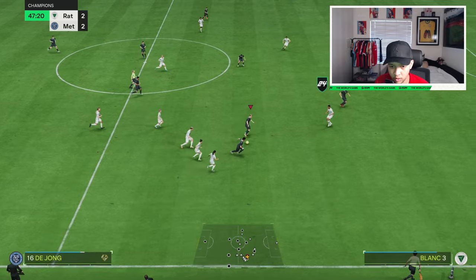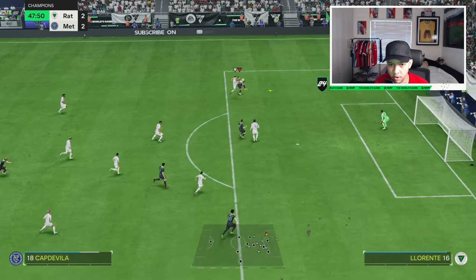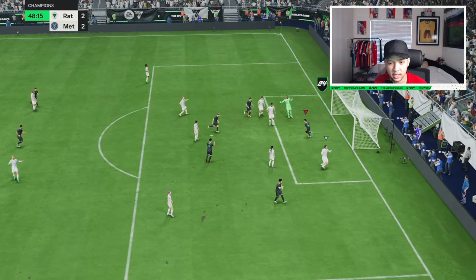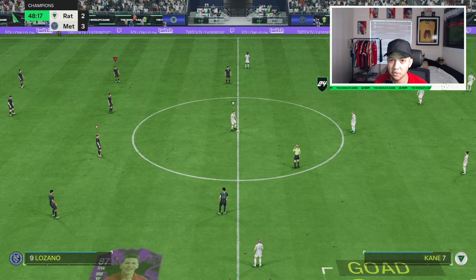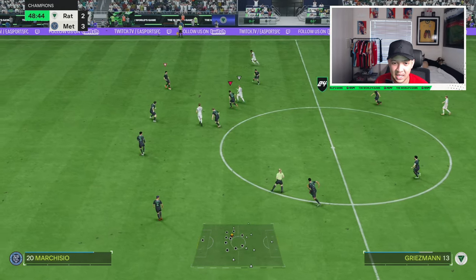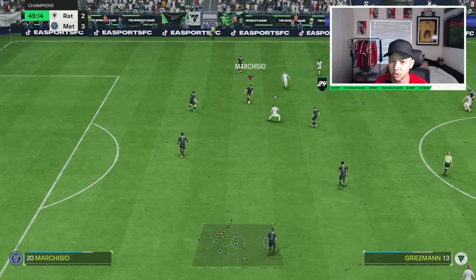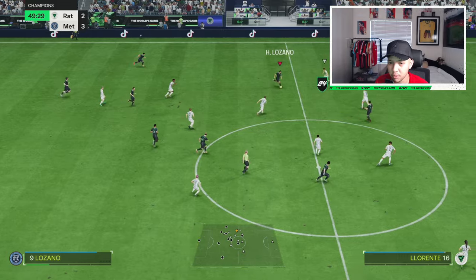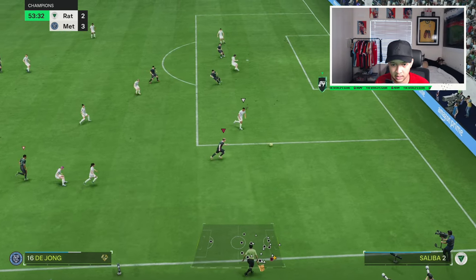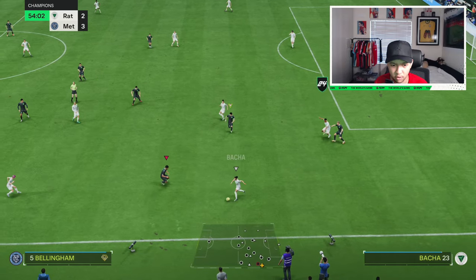Very nice pass — we still get to it. Can we score? It's not offside — let's go! De Jong starting that whole attack. The through ball wasn't the greatest option but it still worked. That's just how great his passing is. We've triggered the run — let's see his pace try to get to the ball. Unlucky, that ball was very poor from Bellingham.